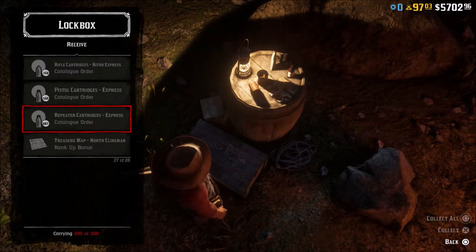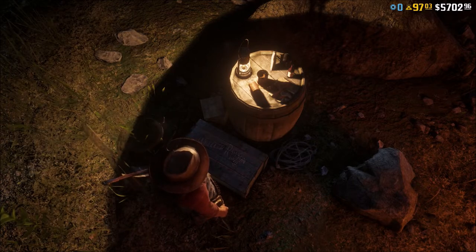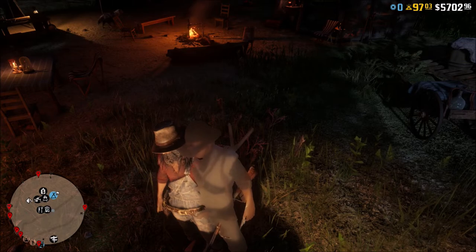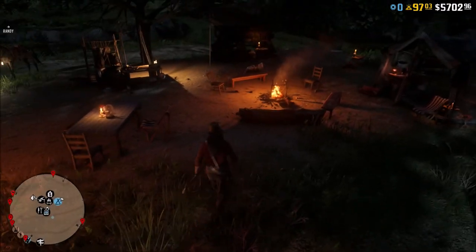If you kill and skin any legendary animal, whether it be in free roam or in a sighting mission, you get 100 rounds of nitro express ammo, a weight gain tonic, and a weight loss tonic for your efforts.